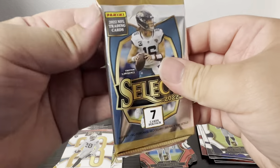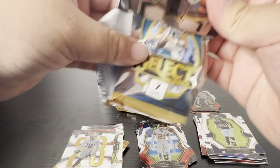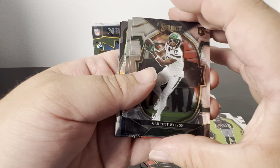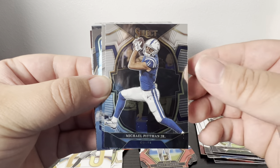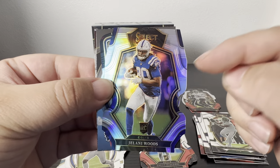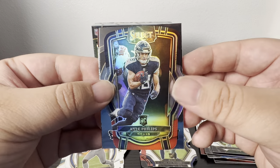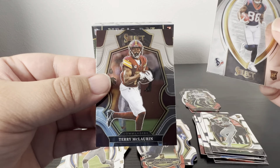I'm kind of happy they brought rookies back — he's been killing retail lately. Even though a lot of people see retail as watered down, at least this product's fun, at least you actually have some potential of hitting something big. Garrett Wilson, Michael Pittman Jr., Stefon Diggs die cut, Jelani Woods — I think he's actually going to have a really good year. Kyle Phillips, another John Metchie, and Scary Terry — last pack of the first mega.